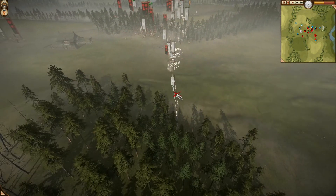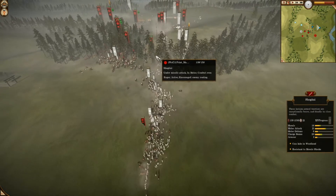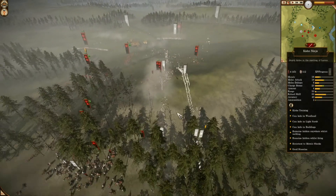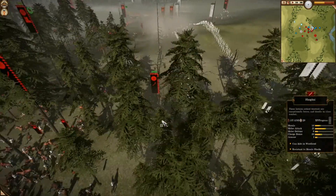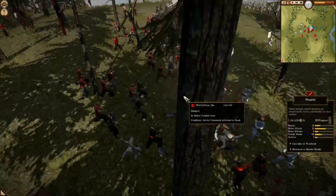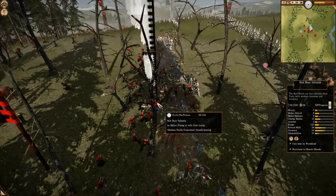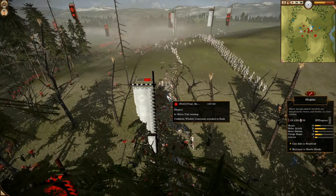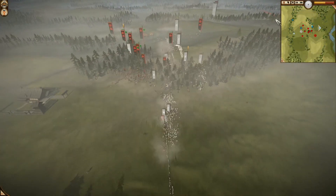That's what I was worried about — that he was going to reform, regroup, and make a new front against me, forcing me to split my forces on two or three fronts. But he didn't kite back his guns. It was kind of late. I sent in my Ninjas to disorganize, my Shogatai to mop up, and my Cav to make sure his formation is chaotic.